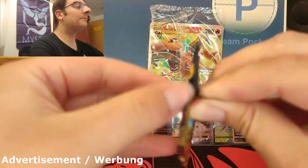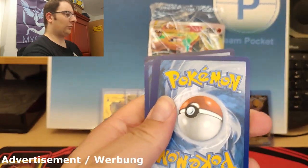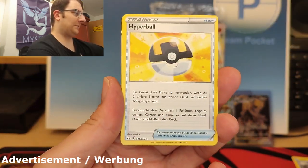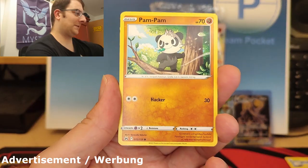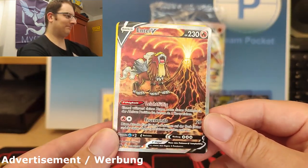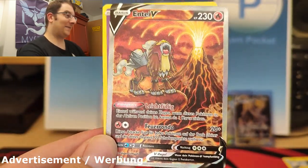First tin, first pack. I'm still fairly open for the pulls because not too much luck yet. Alright — Sword and Shield, four from the back, swing it round. Steel type. Crushing Hammer, Luxio, Ultra Ball, Lioptile, Gulu, Shinx, Pancham, Snorant. Yes! Haha! There we go! First pack, first hit: Entei V from the Galarian Gallery! Says it right there. That's a really pretty card. And Anamorous. Show some love for the Pokemon cards!